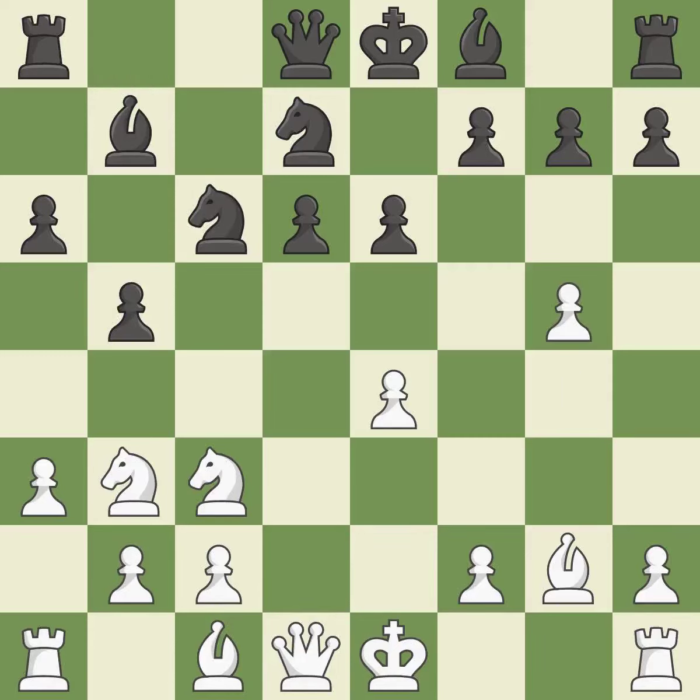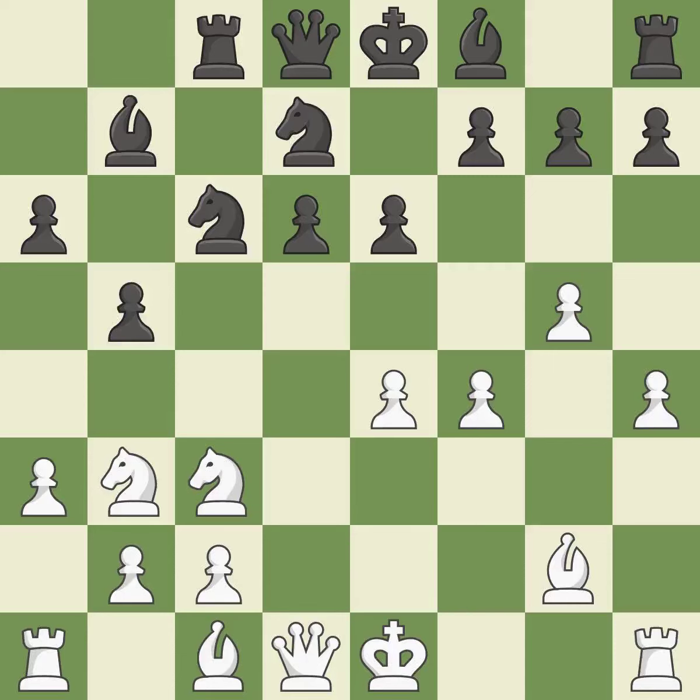By doing this, a knight moves out of its beginning square and into the action — it is ideal. This misses a chance to develop a queen outside of its initial square, which is incorrect. This is not the best approach. The best choice, however, is ideal.